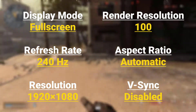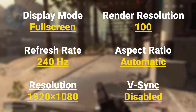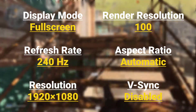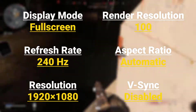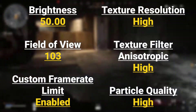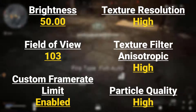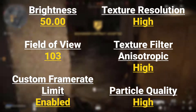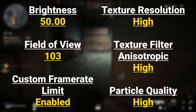Video settings: Display Mode — Fullscreen, Refresh Rate — 240Hz, Resolution — 1920x1080, Render Resolution — 100, Aspect Ratio — Automatic, V-Sync — Disabled, Brightness — 50.00, Field of View — 103, Custom Frame Rate Limit — Enabled, Texture Resolution — High, Texture Filter Anisotropic — High, Particle Quality — High.